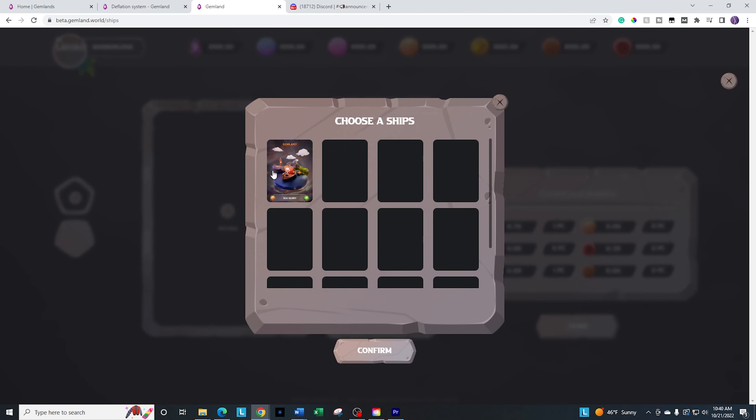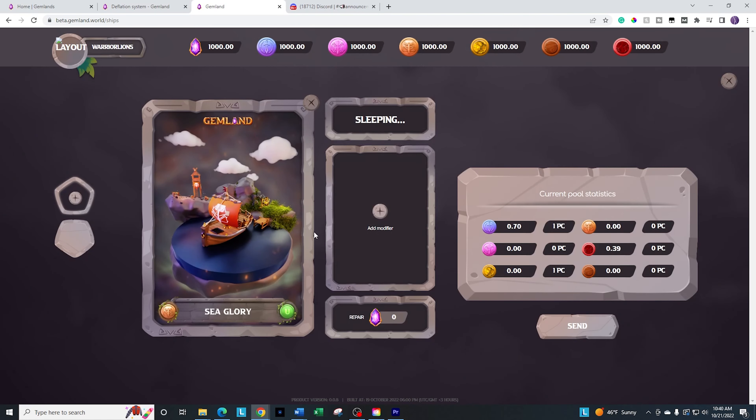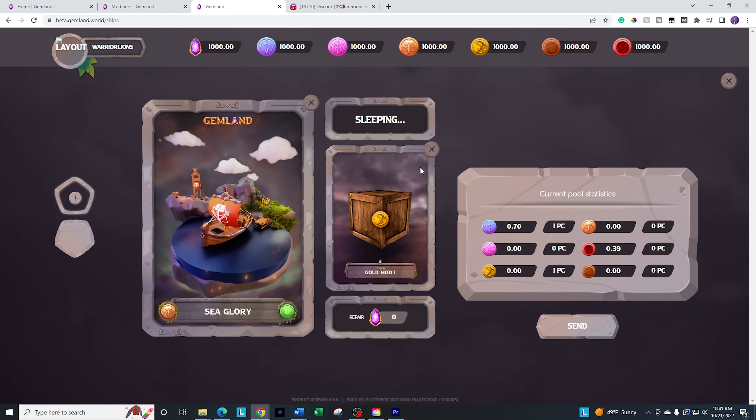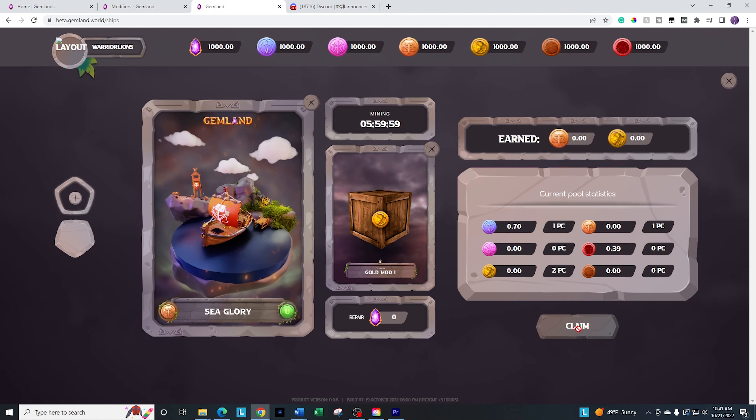I should have a ship in here — there we go, we got a ship. Let's go ahead and add and confirm that. So now I have a ship in there. This is my first time jumping in here, but it looks pretty neat. Can I add a modifier? Yes, I can. Modifiers can be added to ships and give you a chance to earn whatever that modifier token is. For example, I added the gold modifier here, so the more this ship moves around, you have a chance of getting some additional gold — I think it's a 20% chance.